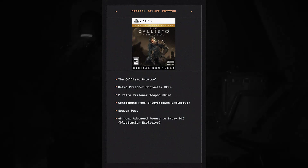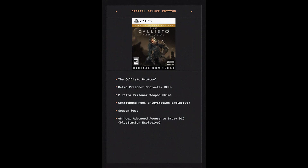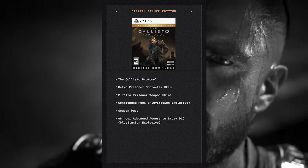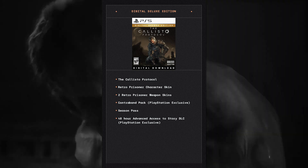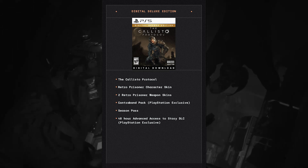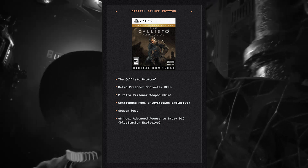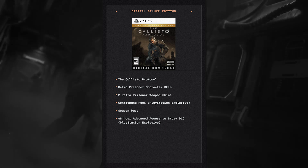Just like Xbox, PlayStation also has a Digital Deluxe Edition — eighty dollars for PS4 and ninety dollars for PS5. It includes the game, the retro prisoner character skin, two retro prisoner weapon skins, and just like the Day One Edition you get the Contraband Pack as a PlayStation exclusive. Along with that you get the season pass.